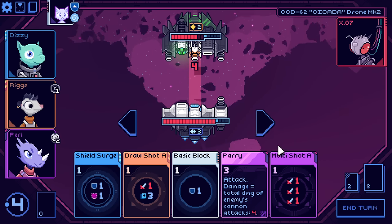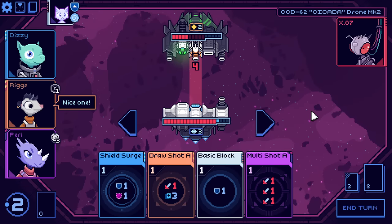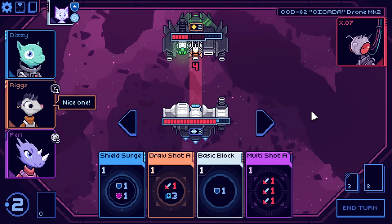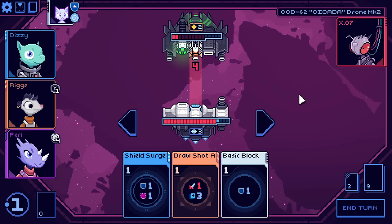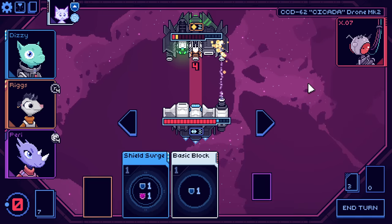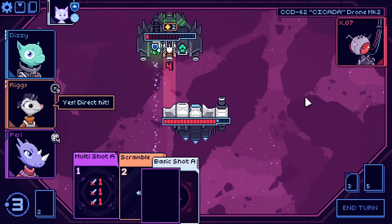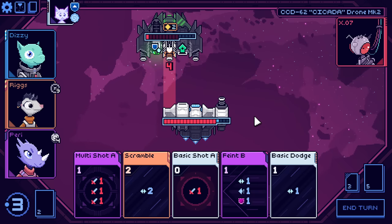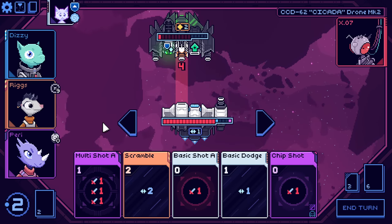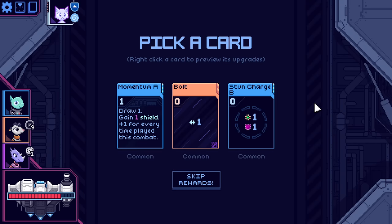Let's try this — I parry for four damage. I have three movements, so after I do a bunch of damage to the enemy, I still have enough to just walk away. We can see the enemy is also gaining power drive the entire time, which is why they're still potent. Move one over and ship shot. Got them!